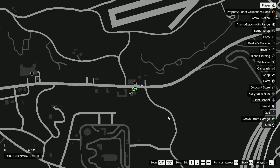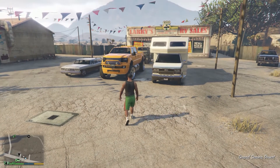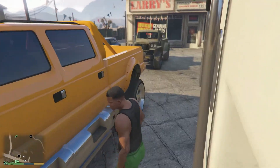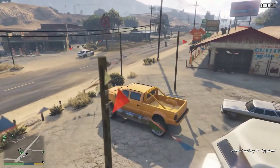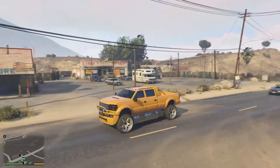If enormous trucks are your thing, the Sand King XL here in Blaine County south of the airstrip is certainly your vehicle. It's an absolutely ridiculously large truck — a quad cab with enormous suspension and what appear to be extra fuel tanks.